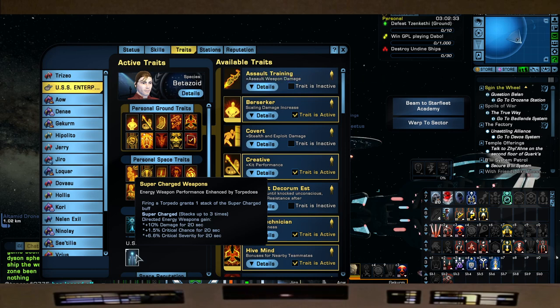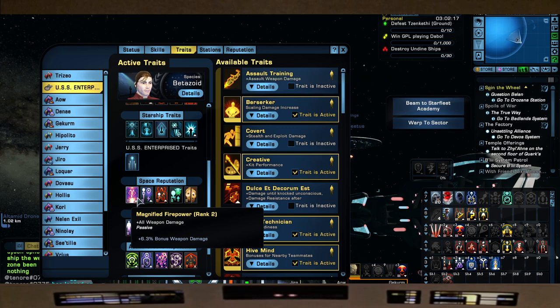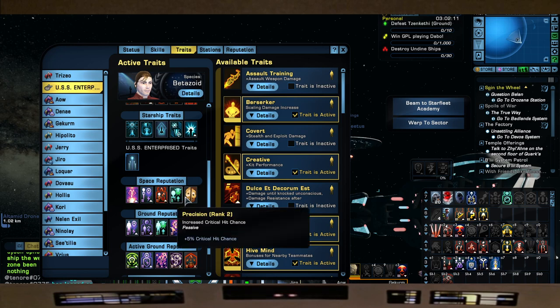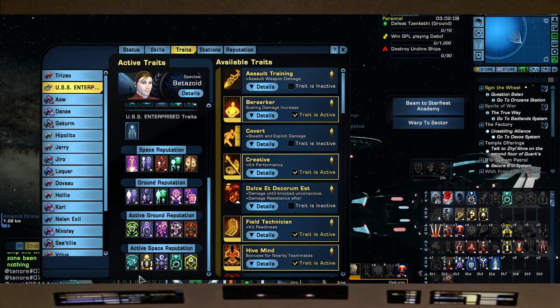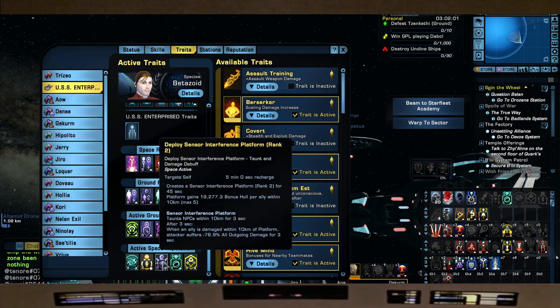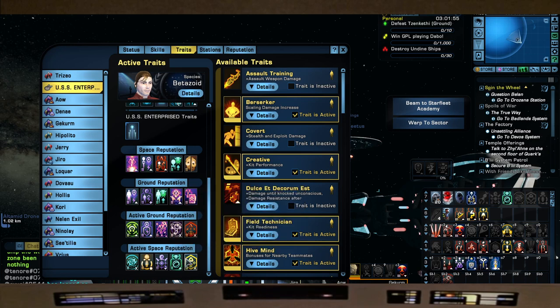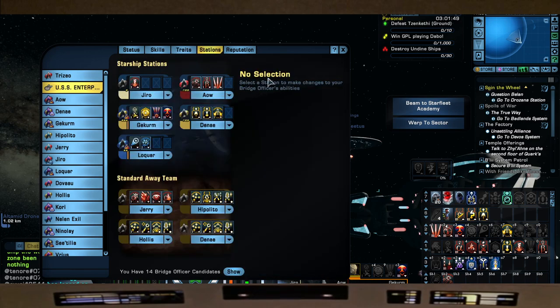We're also using supercharged weapons — firing a torpedo grants a stack of supercharged weapons, boosting beam damage, crit chance, and crit severity. For rep traits: magnified firepower, advanced charting systems, enhanced armor penetration, precision, and Tyler's Duality. Active space rep traits include anti-time entanglement singularity, bio-molecular shield generator, deploy sensor interference platform, quantum singular manipulation, and refracting tetryon cascade.